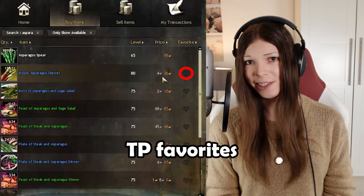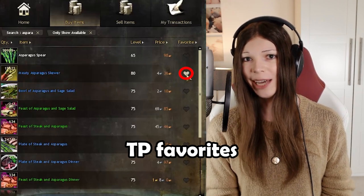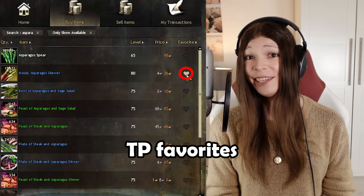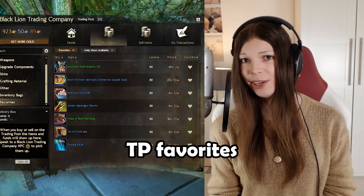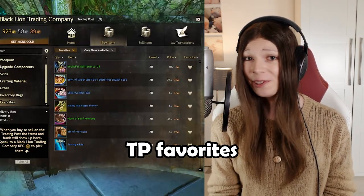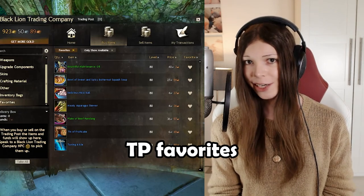You can press the little heart next to items in the trading post to add them to your favorites list — this even works in Evan Nashblade mode. You can then press Favorites on the left side of the trading post to find these items again later. I personally use this for food items that I regularly buy.